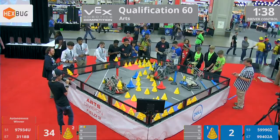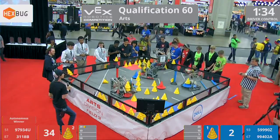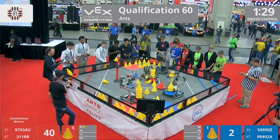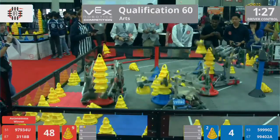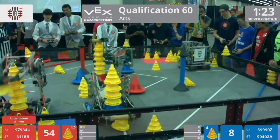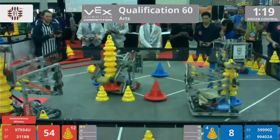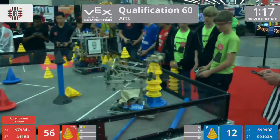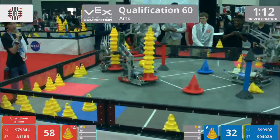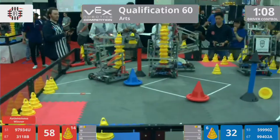All four robots back on the move. I see four mobile goals on the move. With the red alliance currently controlling the highest stacks in terms of their robots, it looks like the red alliance has two very high stacks going on. Blue alliance looking to contest that 20-point high zone score with their own four cone plus mobile goal in the 20-point zone.